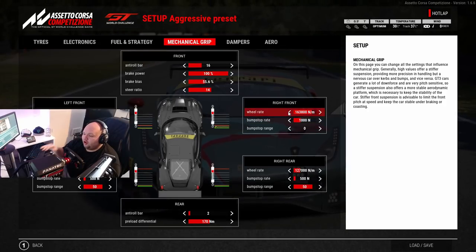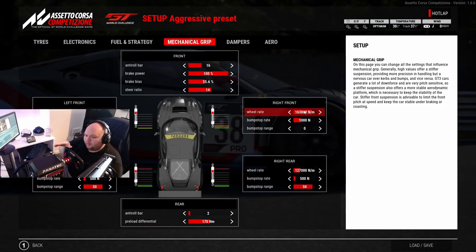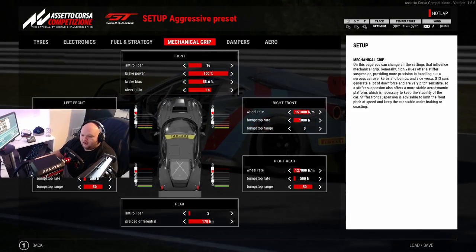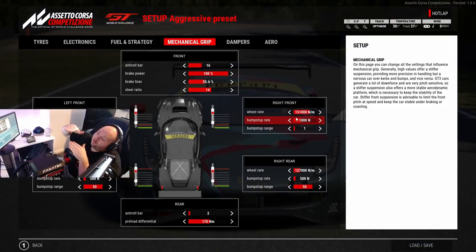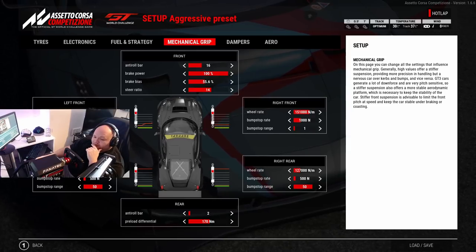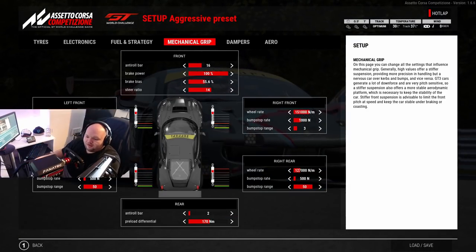Finding the right spring balance - at Suzuka that would be too stiff. Through the middle sector if you hit a curb and the rear feels like it's lifting and pivoting around, the spring stiffness is probably a bit too stiff on the front - bring it down one click and see what that does. Bump stop rate slows the rate of suspension travel. Bump stop range increases how much the car can squat down to the ground at high speed, while minimum bump stop range will not allow the front to go down at all and will keep the car pretty stable. For high-speed tracks like Spa or Monza I like to run three or four bump stop range to let the car squat for straight-line speed.